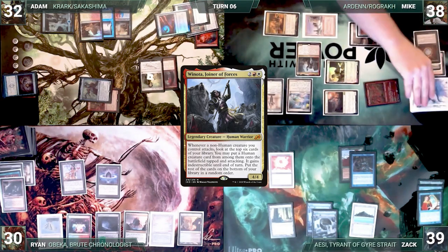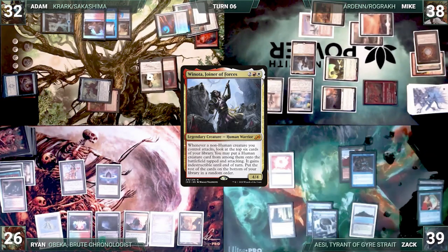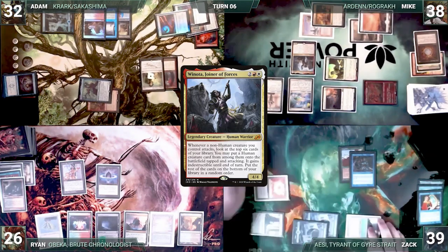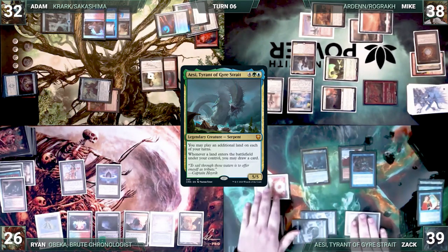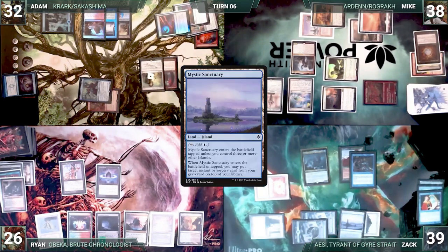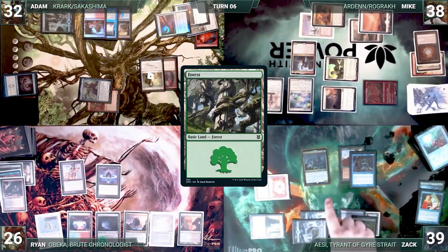The table erupts in celebration at Mike's continued misfortune. Ryan takes four damage and Zak takes zero commander damage from Rograk. Mike passes. Zak draws and casts his commander, Aesi, Tyrant of Gyre Strait. Zak's commander resolves and he plays a Mystic Sanctuary. The land causes multiple triggers, and Zak orders them to draw first through his commander's ability, then puts Mana Drain on top of his library through Mystic Sanctuary. Zak plays a land as a second land for the turn through his commander, then draws and ends the turn.